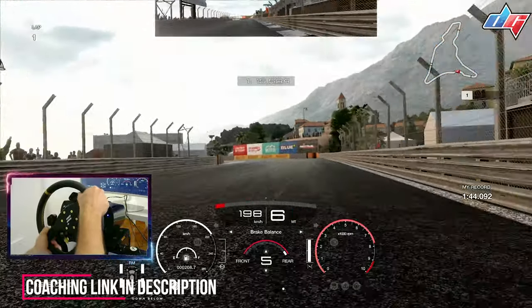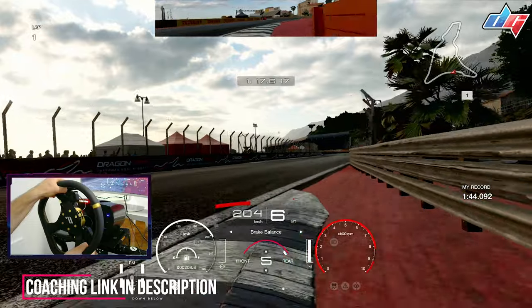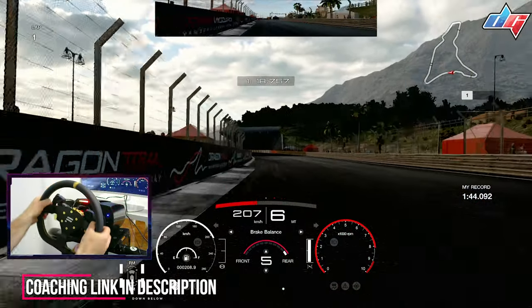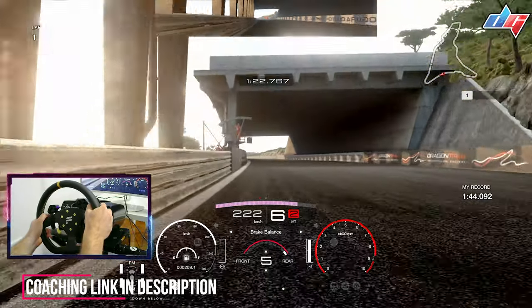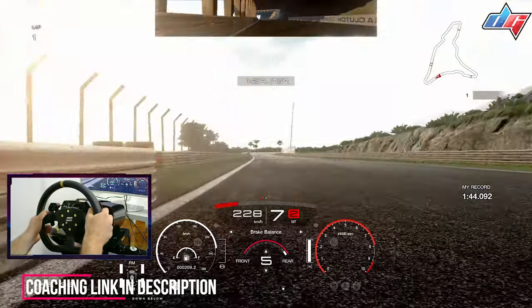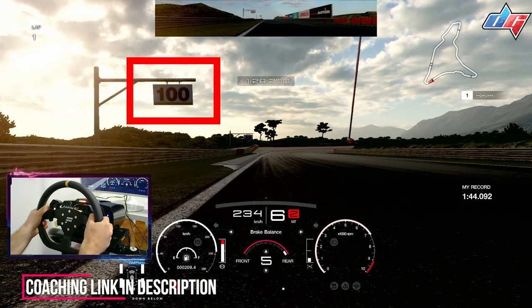As soon as you touch this curb, start to steer into the corner and do this chicane. This car is quite stable and has the ability to turn really well — I think this is one of the easiest cars to get through the chicane.